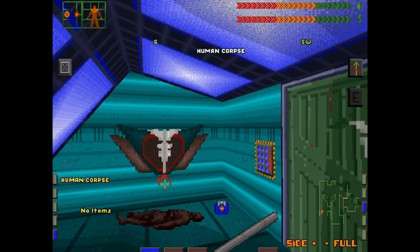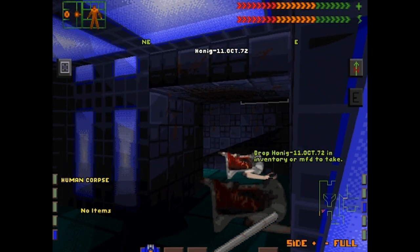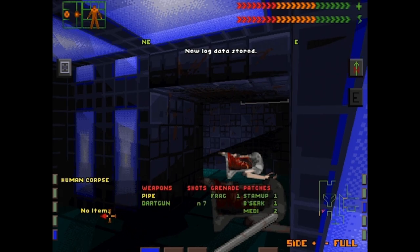We got another log, and another body. I think it's fair to say things have not gone according to plan here on Citadel Station. Or maybe they have — maybe this is Diego's plan all along. Who can say?